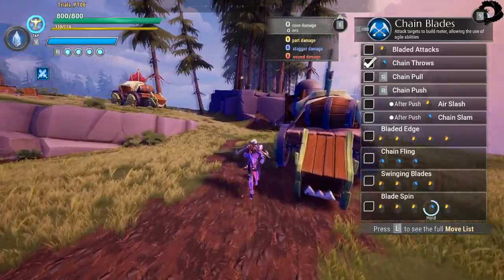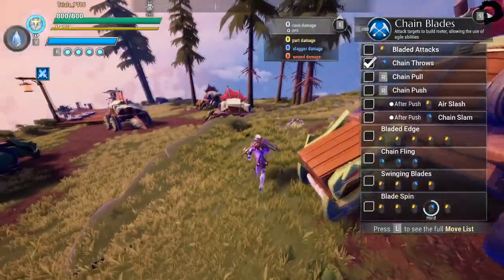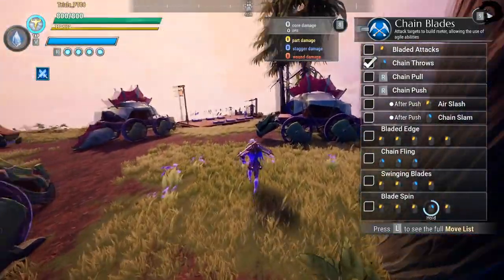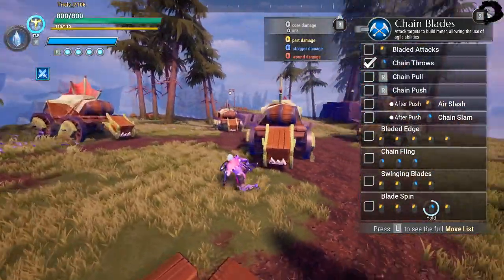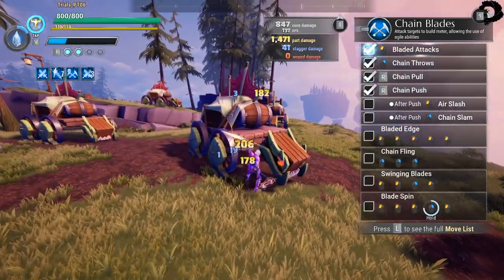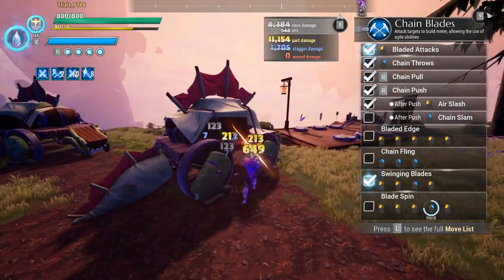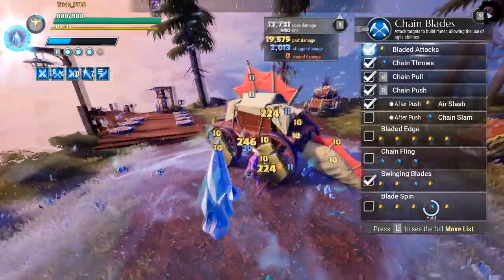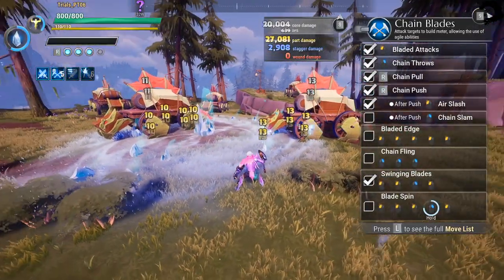For now it's just a bunch of Drask dummies. In the future they're planning to add an Enrage Dummy, an Aether State Dummy, and an Aether Enrage State Dummy so you can test things like Rage Hunter and Aether Hunter. The menu on the right shows all your moves, the buttons you're pressing, and the combos you're using. You can see damage numbers at the top, including wounding, stagger, part, and base damage — it even calculates the lantern damage too, which is great.